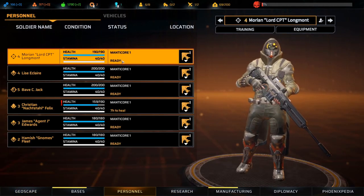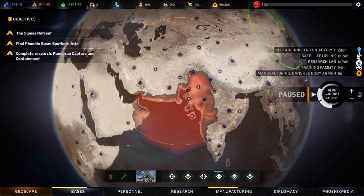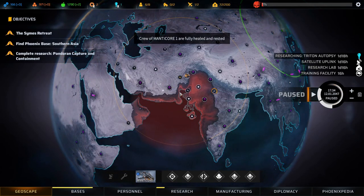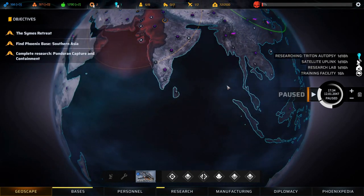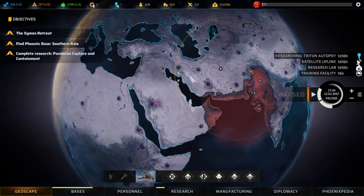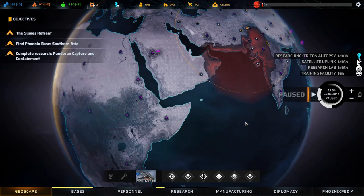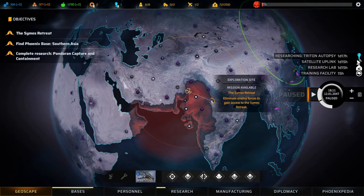Let's head back to the geoscape and make sure everyone has the equipment they need - they do. One soldier is a little bit wounded, so let's let him get healed up. There we go, he is healed. I don't think there's much point scanning down here - we want to head down here and do a scan once this one is finished. It might be nice to head down here, but it's probably better to avoid scanning a lot of water, which seems useless right now.